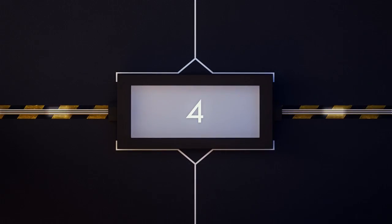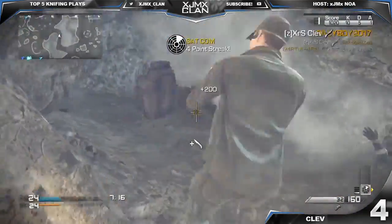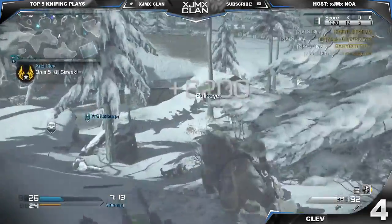And for our number four spot this week, we're gonna have Clev who's playing some Call of Duty Ghosts team deathmatch on Wideout. He's gonna be hitting a quad TK questing with the ripper and flipping the sights back and forth — beautiful clip.